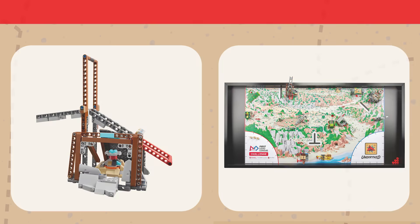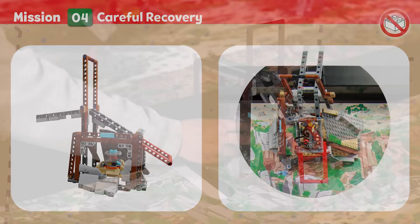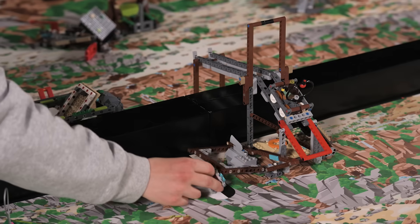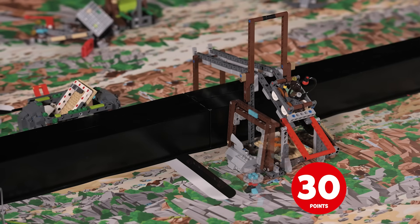Mission Four — Careful Recovery: When parts of a site are too dangerous for humans, technology can be used to safely recover artifacts. Score if the precious artifact is not touching the mine, and if both mine support structures are standing.